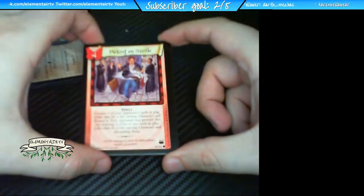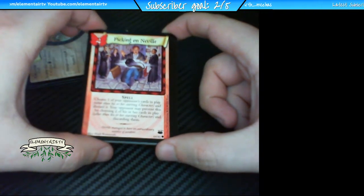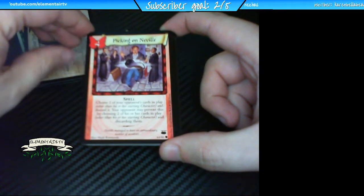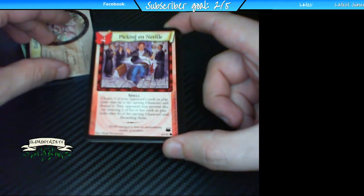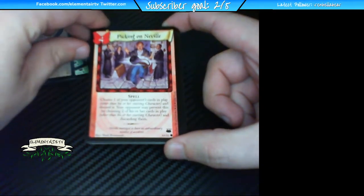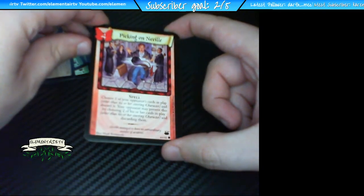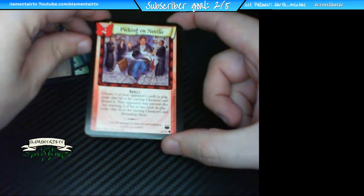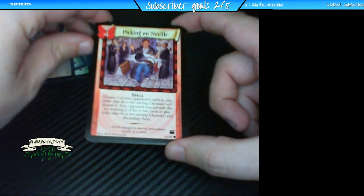We're picking on Neville — Neville has to be one of my favorite characters from Harry Potter. He's kind of like the person that everybody thought would never really amount to much, just a side character for comic relief. But by the end he turned out to be one of the more important allies of the group. I have to say the Wizards of the Coast artwork on these is really nice — got some nice illustrations. We got our second beast here, a little Screech Owl.